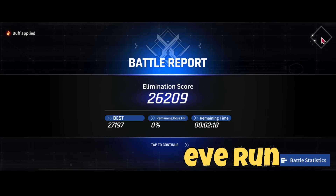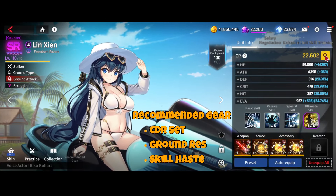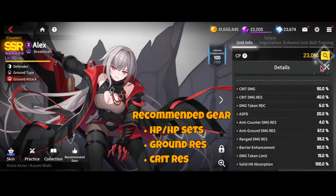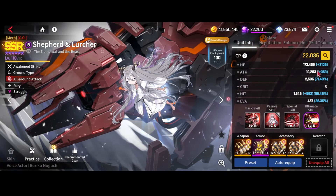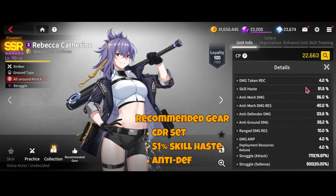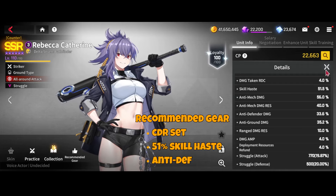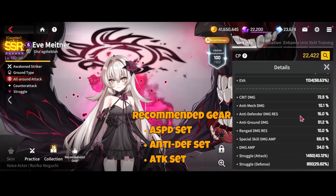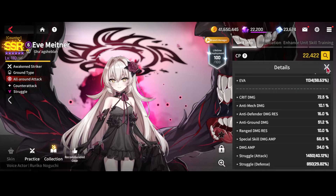Detroit is the ship and Vivian is the operator. For Lenjian, run tank CDR with as much CDR and ground resistance as possible. Alex runs standard HP gear — she's not in real danger. Rebecca needs 51 skill haste with as much anti-mech, anti-defender, anti-ground, and range damage as you can fit. For Eve, use special damage amp with anti-defender and attack speed — any mixture of those will work, though you may need to adjust your mods.